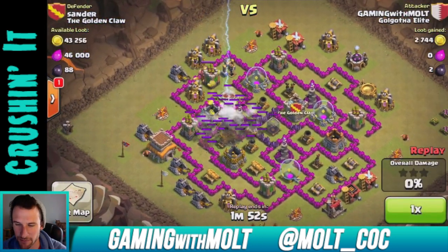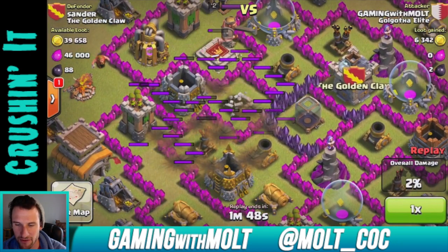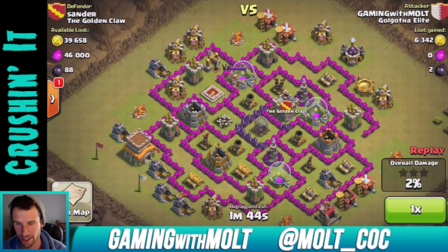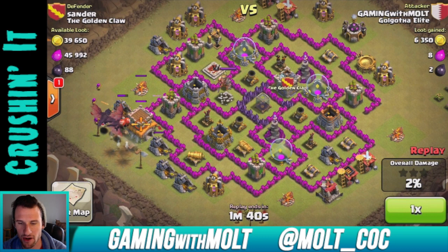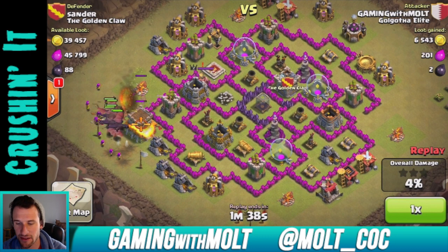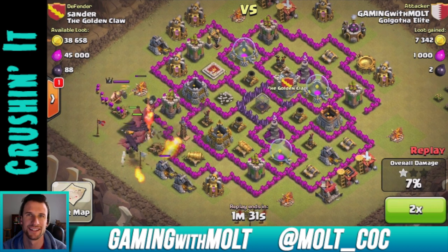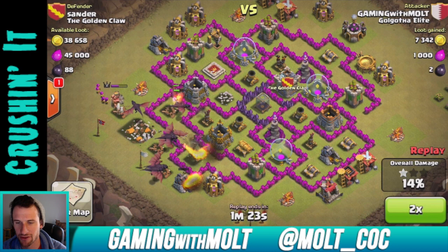First attack right here — he has the Town Hall outside, so I dropped down those lightning spells thinking I would take out the wizard tower and the air defense. The air defense had like one more shot left on it, so that was a little annoying. But I got rid of all those buildings, dropped down all my archers, dropped down all my dragons. Fast forwarding — there's the one star, obviously very easy. Now we're slowly working our way around trying to get to that 50%.